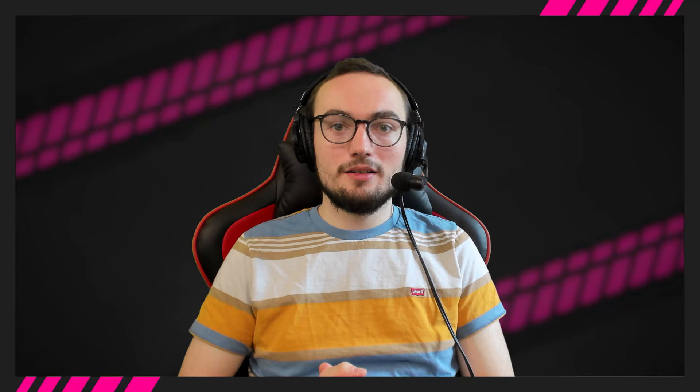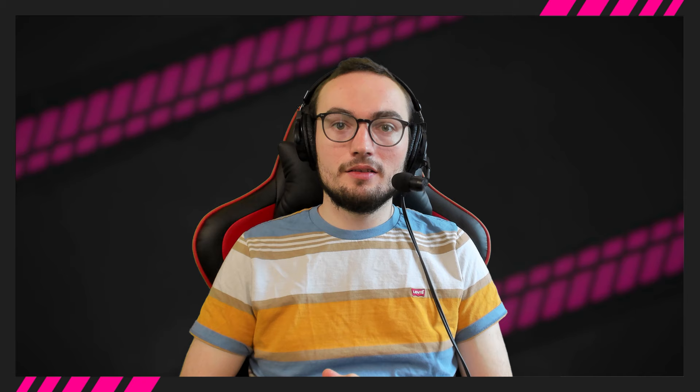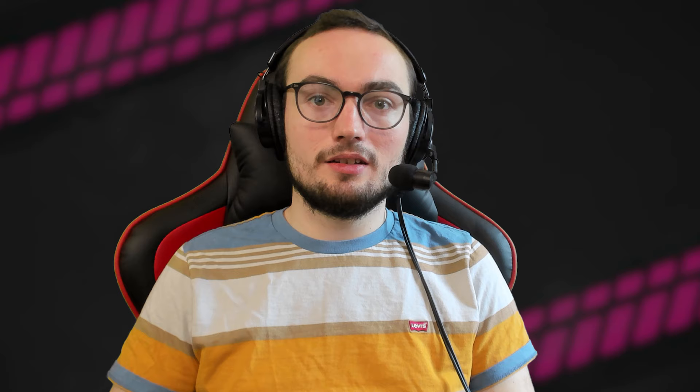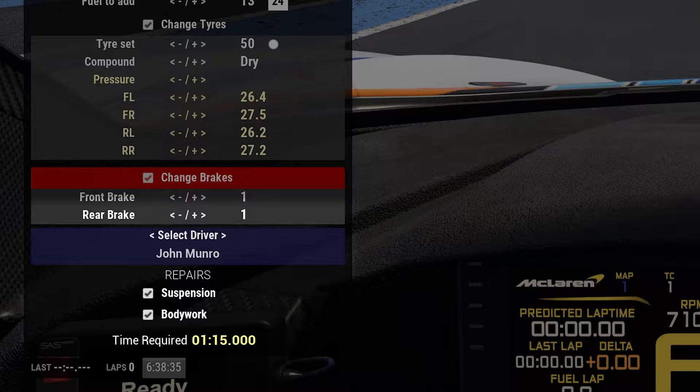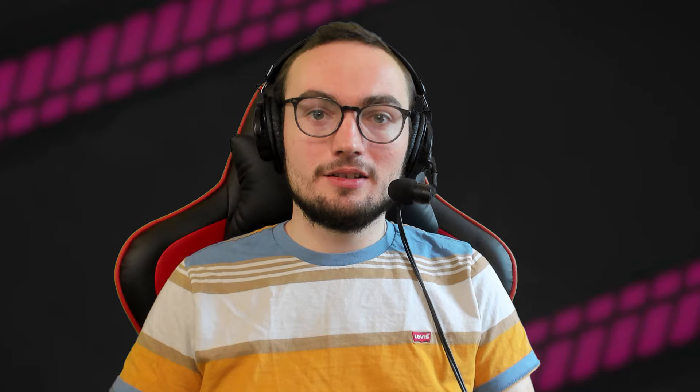The GT3 racing in ACC simulates real-life GT endurance and sprint events that feature in the GT World Challenge Europe series. In both types of events pit stops are required while one driver gets out, the second one gets in, tyres are changed, cars refuelled, etc. In the game this process takes a default 30 seconds. Your aim is to keep it at 30 seconds, avoiding unnecessary delays. Things that will lengthen a pit stop beyond 30 seconds include damage repairs and brake pad changes, but the most common time-wasting mistake is overshooting the pit box or stopping short, resulting in an agonisingly slow virtual push by your mechanics into the correct position.